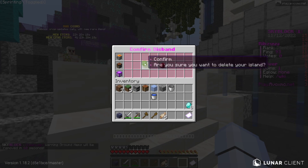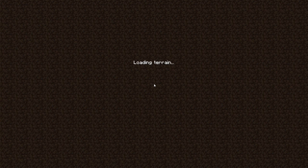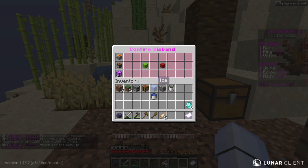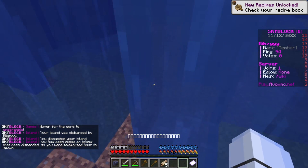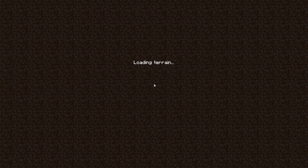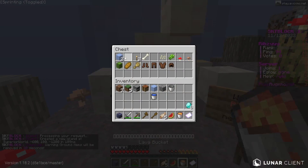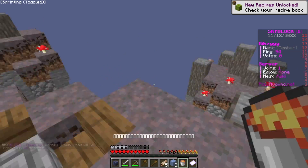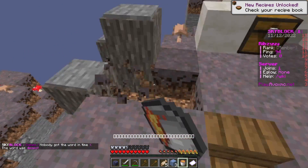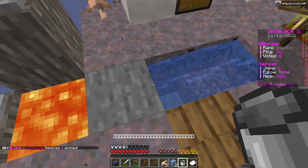I'm deleting my island real quick and recreating it. I thought about a desert island - the sand would be a pain, and actually it looks amazing but I don't want it. I'm going for the mycelium island - this is the one I meant to pick. Now let's make the generator properly this time. Boom, boom, boom - oh no, wait - no, I didn't mess up!